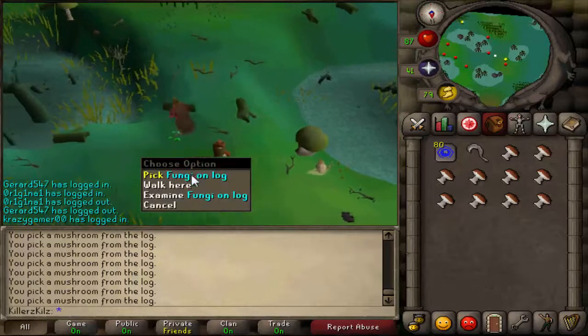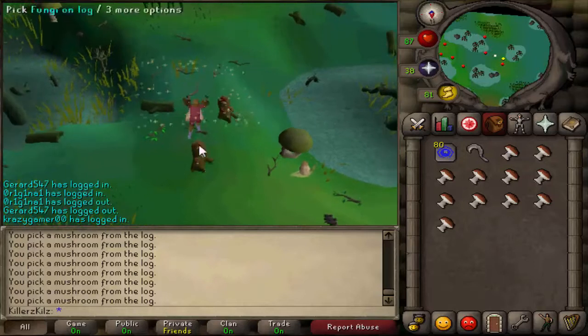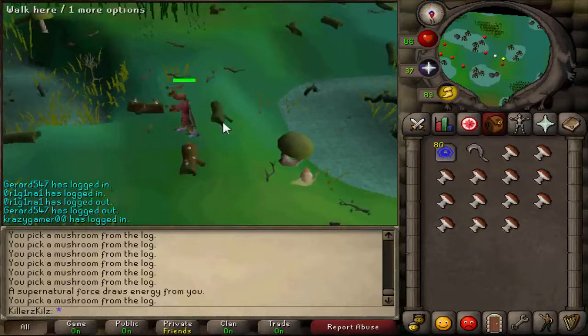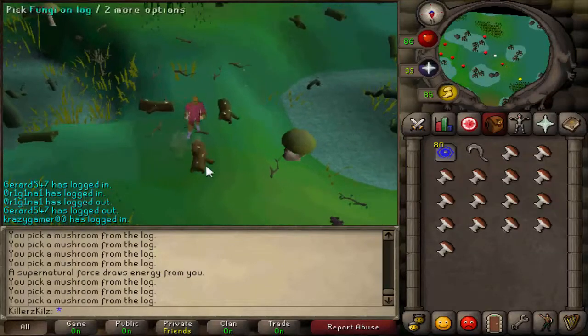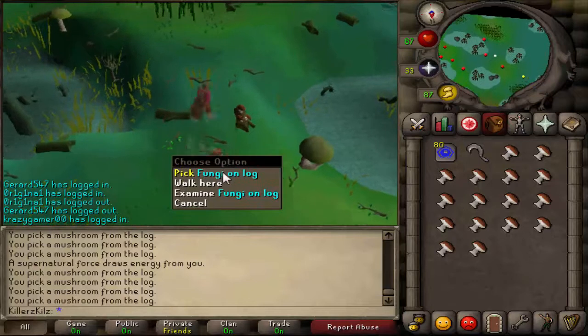I recommend getting the teleports and the altar because then it's free to recharge your prayer. All you want to do is run slightly south of the Mort Myre Swamp where the entrance is, and you'll see these three logs here. What you want to do is stand in the middle, cast bloom on your silver sickle, and pick up the fungus from the logs.